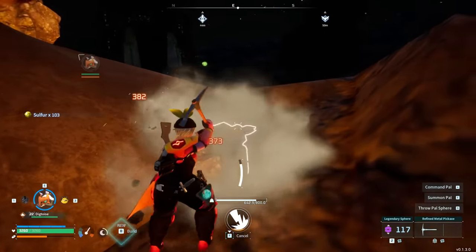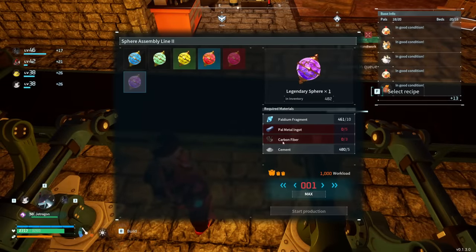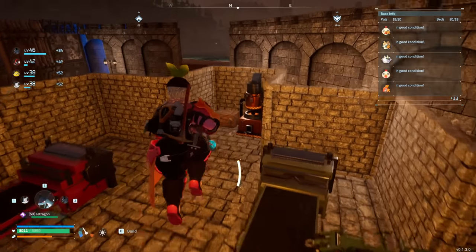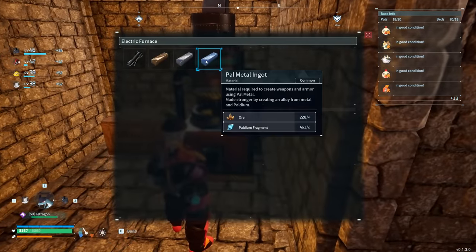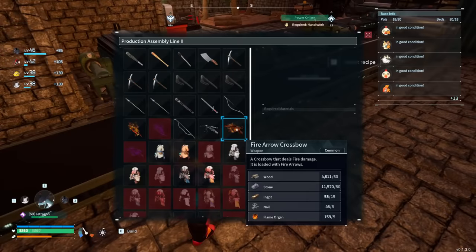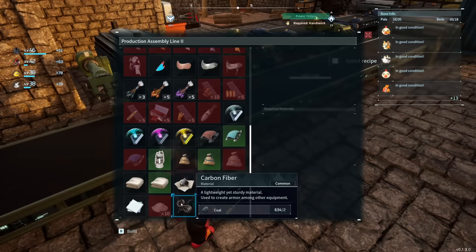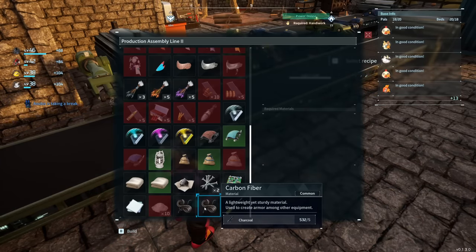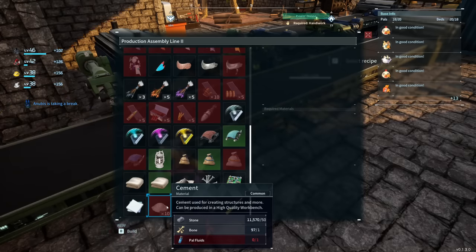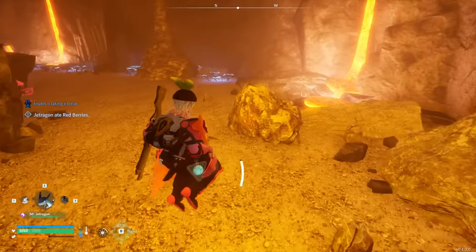Today we're going to talk about the best farming practices for a number of super important late-game materials, such as palladium, coal, and cement for creating the highest grade of sphere in the game — the Legendary Spheres. Palmetal, the highest grade of metal ingots currently used for a lot of endgame crafting, as well as sulfur, a main component of gunpowder and thus ammunition for all your firearms. We'll also talk about the best general methods for gaining gold, and some of these things can be automated with bases, but other parts require pure farming.